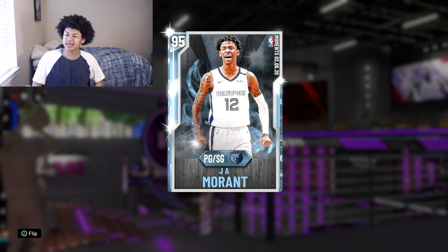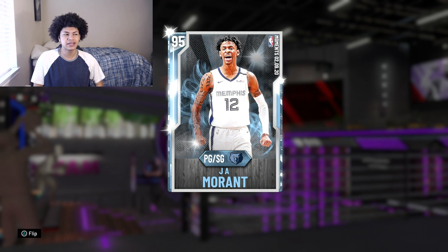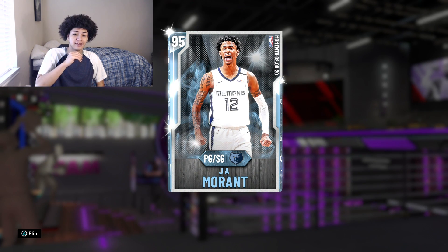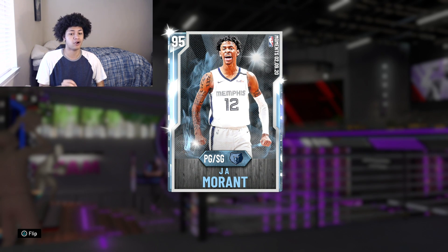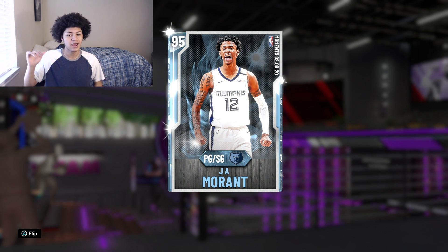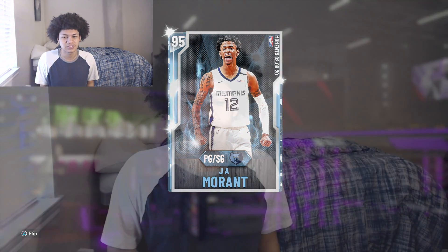What was kind of crazy is that Zion Williamson got a pink diamond for only playing like 19 minutes and had around 20 points in his NBA debut, while Ja Morant had a 27-point triple double — his first career triple double — and only got a diamond card. I felt like Ja Morant deserved the pink diamond if Zion got a pink diamond for that 19-point, 19-minute debut.